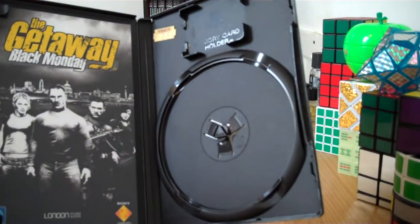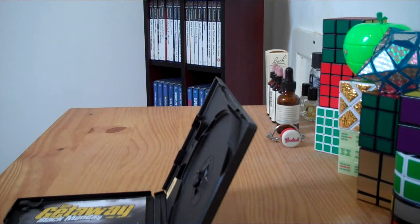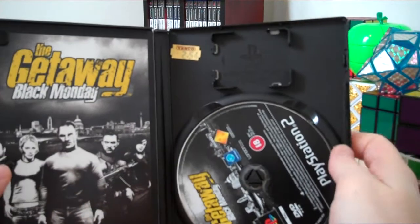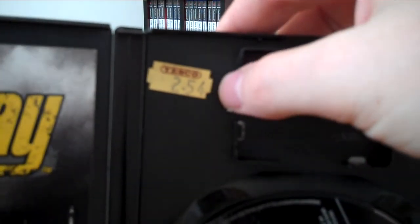It's complete with the manual. I'll just check the disc. The disc is actually flawless — I can't see any scratches on it at all. As you can see, it's got a Tesco price sticker on there saying £2.54.